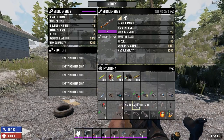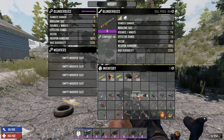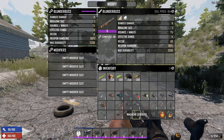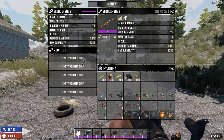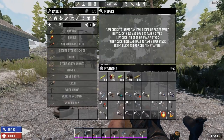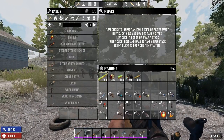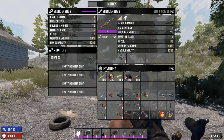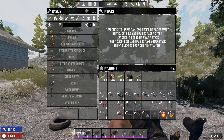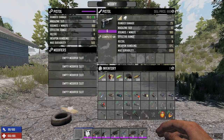Even on a blunderbuss you can attach some mods. When you go into the modify screen, the compatible mods blink green with cogs, and incompatible ones won't fit. You can actually put a 2x scope on a blunderbuss — not that you necessarily want to. Let's take that one out and set that blunderbuss aside.